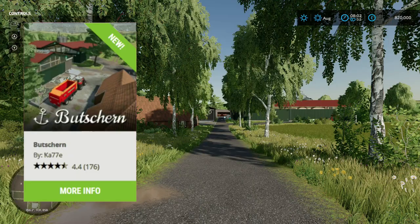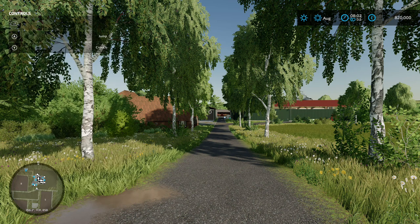So this is Boo Shearn, this is by Kazi. 81.16 megabyte on the download and it says there: fish rolls, tea and green dike. Welcome to Boo Shearn at the North Sea.